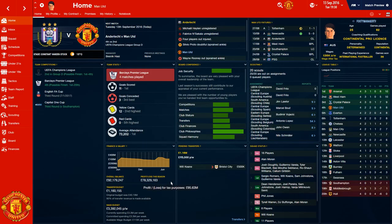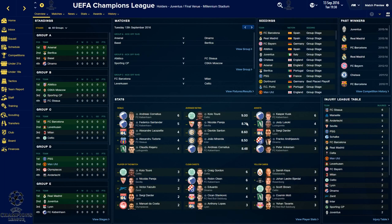Hey guys, FootyManagerTV here and welcome back to my Manchester United Football Manager 2016 Let's Play. The first game in this episode is going to be against Anderlecht in the Champions League. We're kicking off the Champions League group stage in this episode. Our group we were drawn with was Group D with PSG, Olympiacos, and Anderlecht.